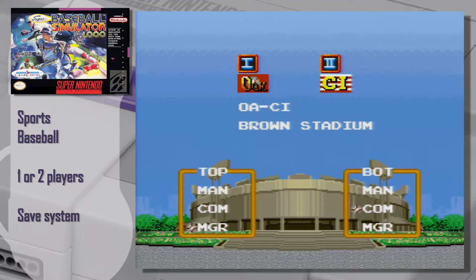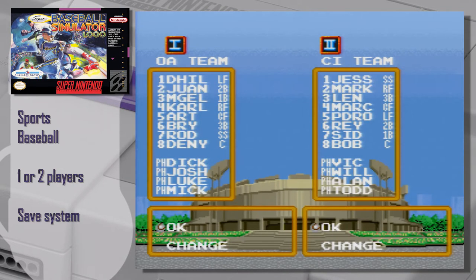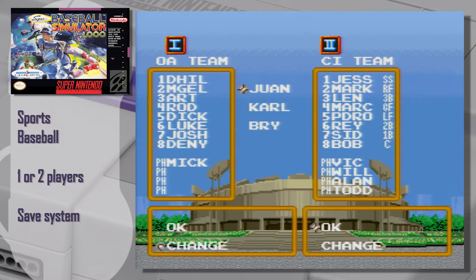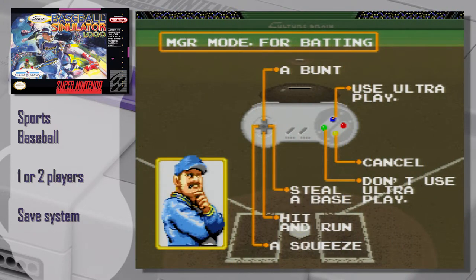You can even play as the manager. Now you're going to tell me, why play the manager? I want to play the game. Well, it's a really neat option if you have bad reflexes and you just don't want to hit the ball, but tell your player what to do. It can be very different, and you can manage everything — the batting order, the position of the players — and you have other options while the game is running. Don't worry, you'll have plenty to do.